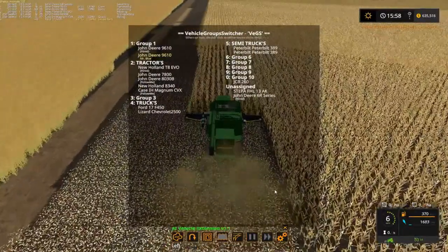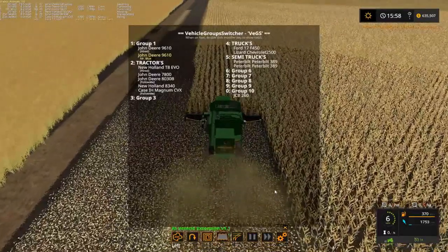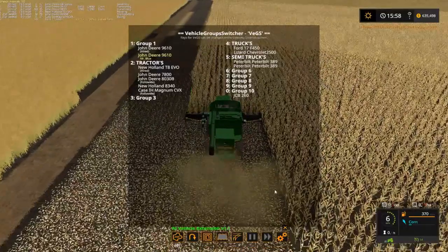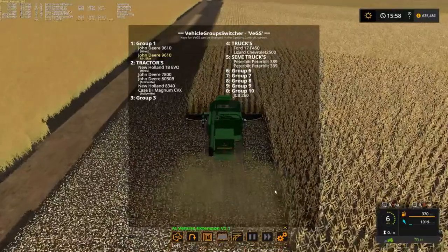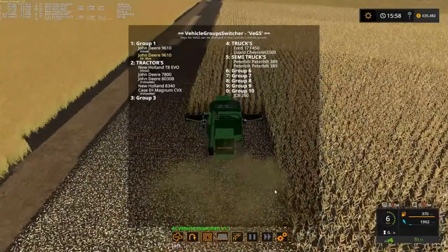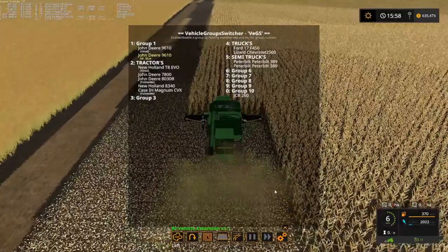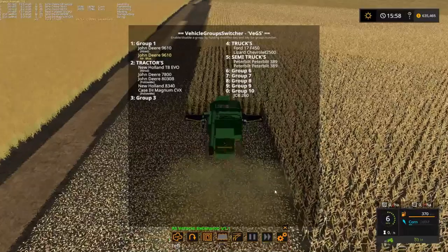All you do is Control E and the depth changes. But you can see I got everything listed now — trucks, semi trucks, group three empty, because that's going to be big tractors eventually. Then we got six, seven, eight. Zero is going to be sheep and cows equipment, stuff like that.